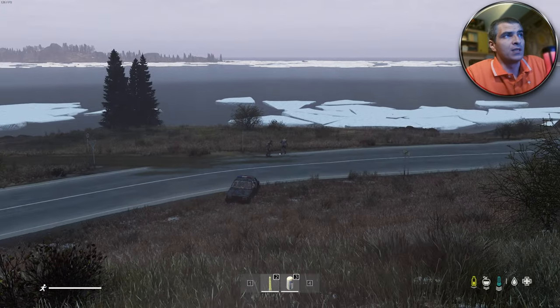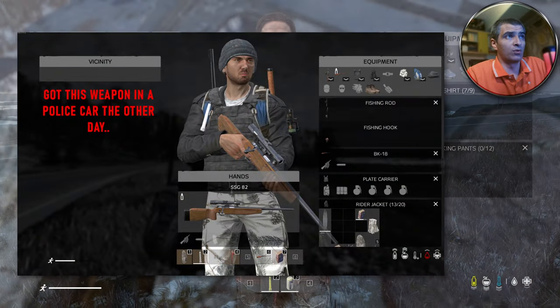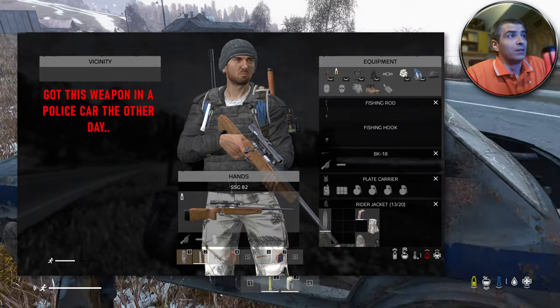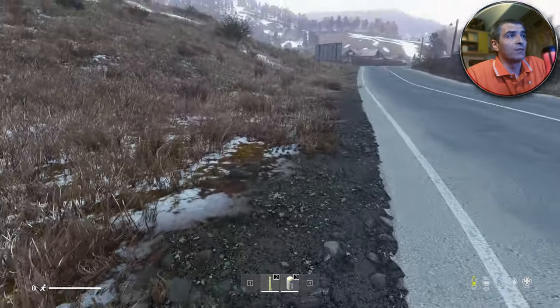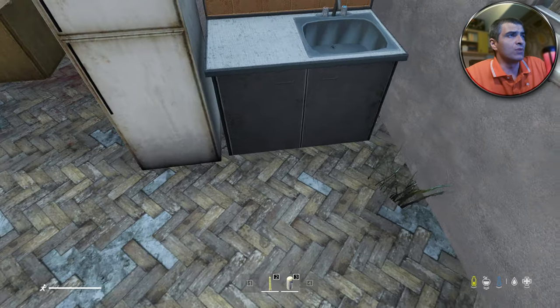Always hit the police cars if you see them as they have valuable loot most of the time. Pull those zombies off one by one so you don't start bleeding. And don't forget to check the trunk of the car.